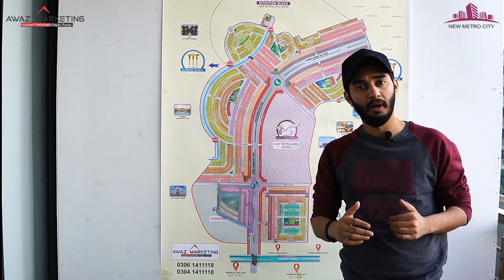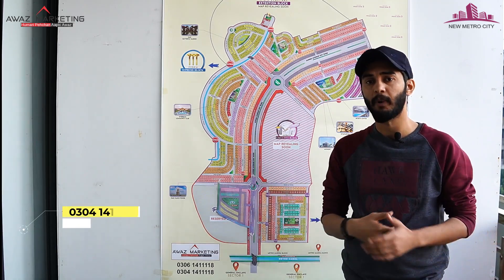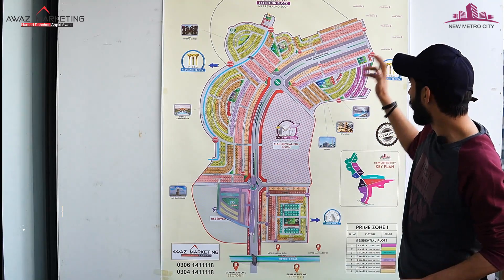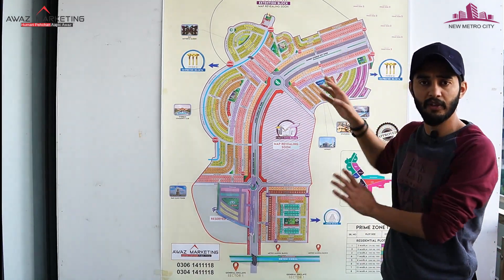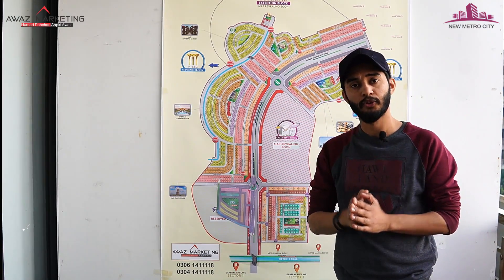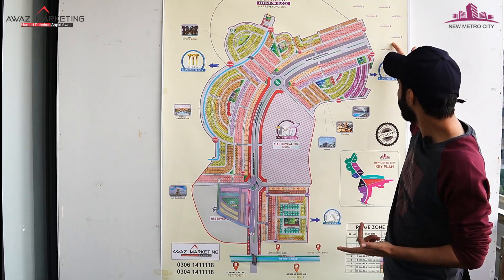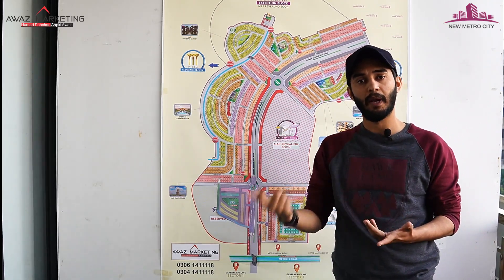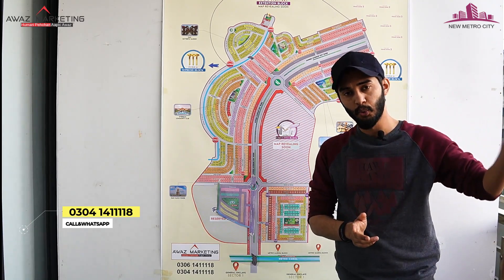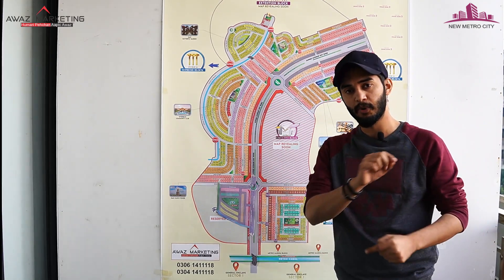The company has committed that bookings will run until 31 December, after which no new product will be offered and the company will close bookings. The Overseas Enclave and Prime Zone 1 will then be completed and fully billed. For those booking in Prime Zone 2 and 3, installment options are still available. Importantly, the company has stated that installments will be calculated from the date the file was issued, not from the day you booked the plot.